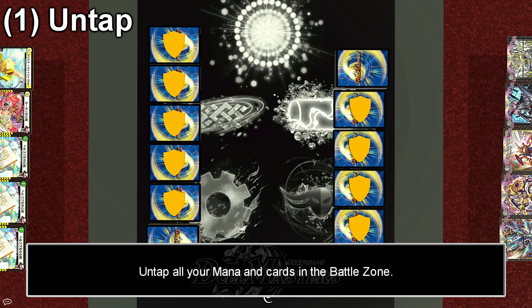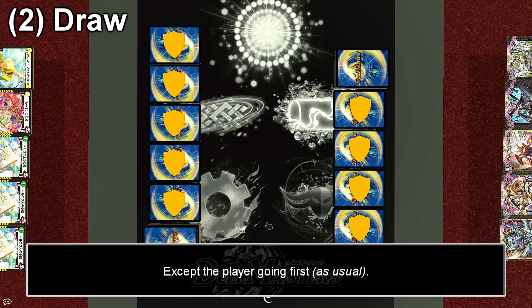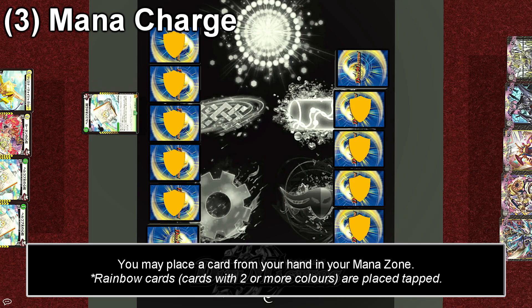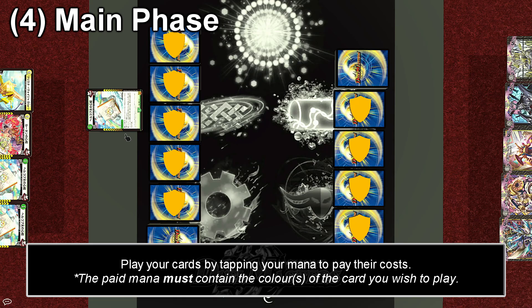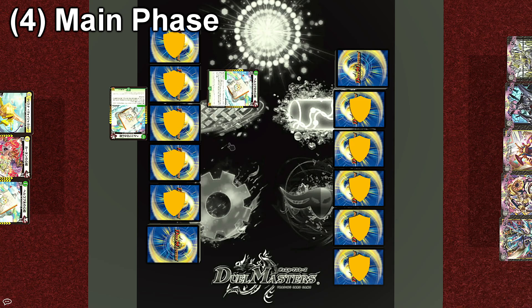The first thing you do at the start of your turn is untap all of your cards, but of course on the very first turn you will have none. Next, draw a card — but the player going first doesn't. Third, you are allowed to place one card from your hand face-down in your mana zone. This is also called a mana charge, and this mana is what you will use to pay the cost of your cards. During the main phase, you basically tap your mana to play your cards.